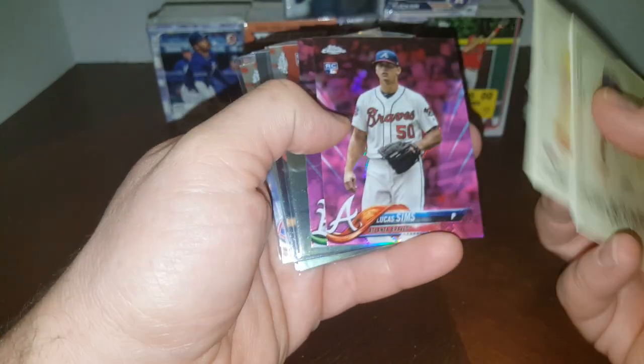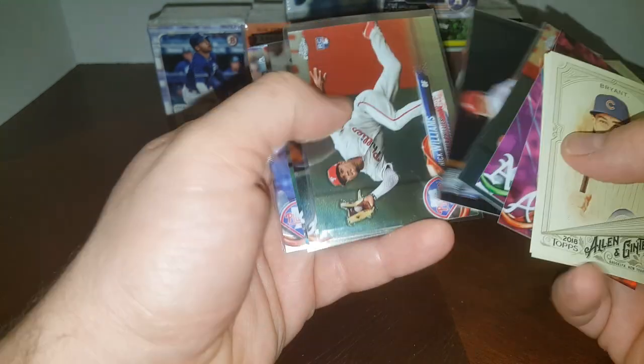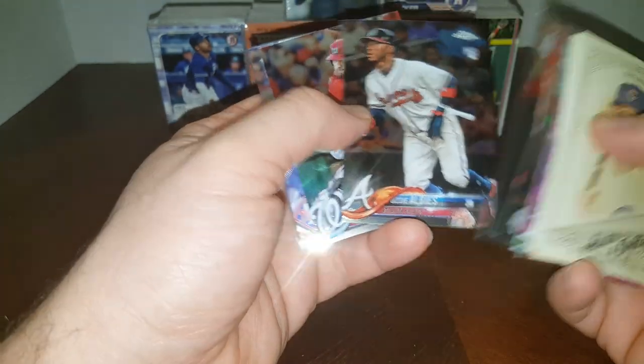Lots of Chrome rookies and some PC cards. Some good rookies: Buehler, Bader, Dustin Fowler, Nick Williams, JP Crawford, Albies, Scott Kingery. Pretty good.